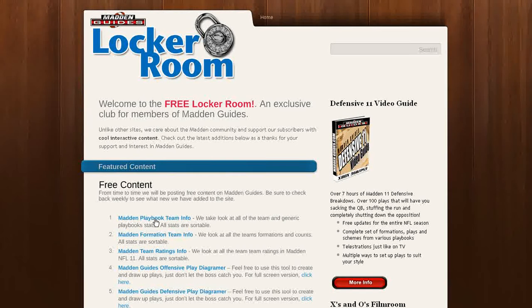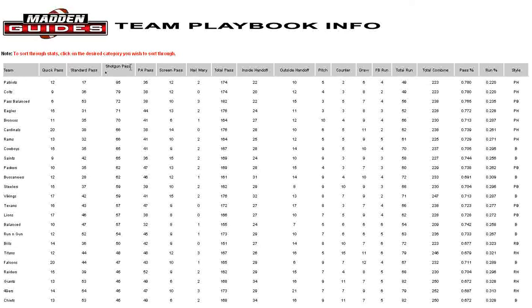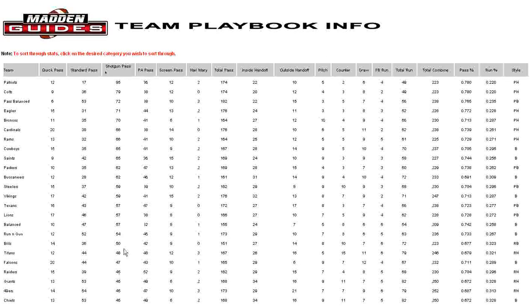The first key highlight we want to show is the Madden Playbook Team Info tool. What this allows you to do is find specific playbooks that match your style of play. Say you like to run a lot of shotgun-type pass plays — if you click on that tab, it's going to give you whoever has the most shotgun pass plays. For instance, the Patriots have a total of 95, and it works its way from the top all the way down to the bottom. Down at the bottom, the run-heavy would have 17.